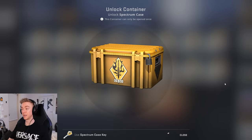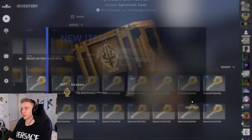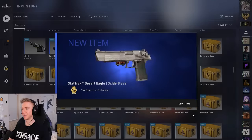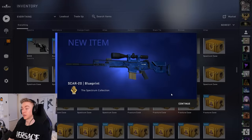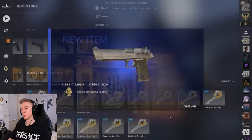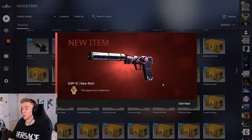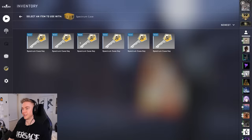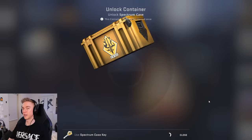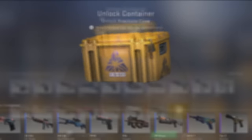Moving on to the Spectrums. It would be amazing to get that Butterfly Knife Doppler. Is Emerald the most expensive version? You can actually only get the Emerald from Butterfly Knife Gamma Dopplers, not normal Dopplers, so what we would be hoping for instead would be a Sapphire - the full blue version of the Butterfly Knife. Our first covert - Neo Noir in field tested. It's nice to get a covert. Final Spectrum - show me that nice shiny yellow rare special.